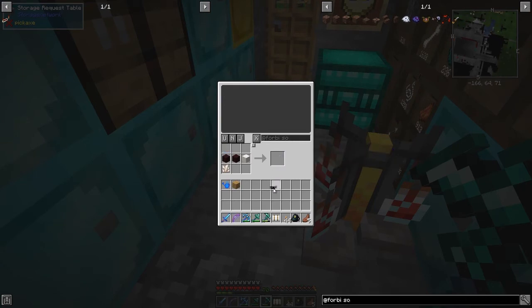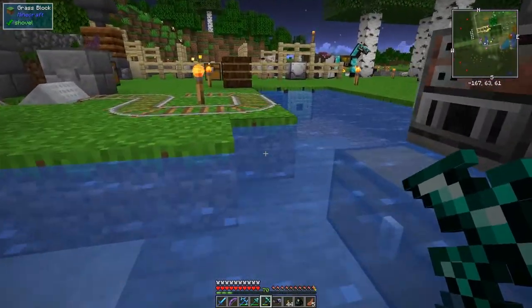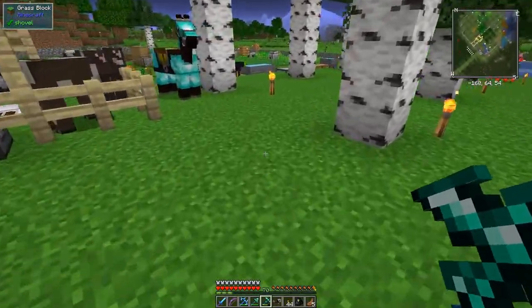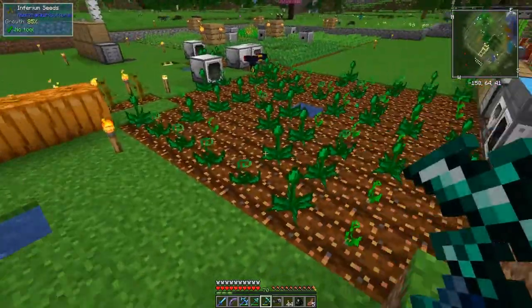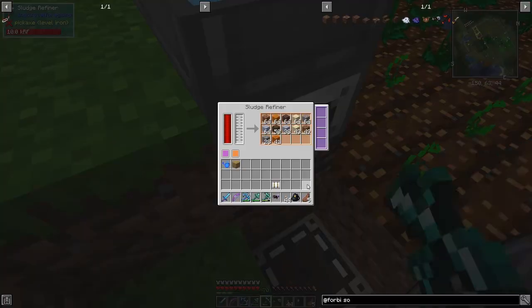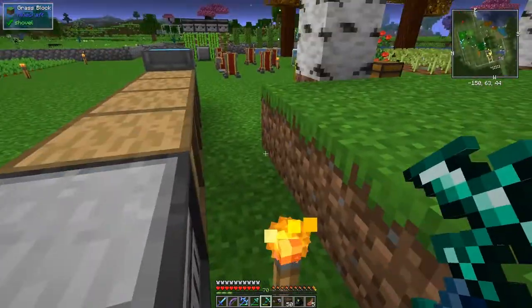To use the soul extractor you right-click some soul sand. I have been getting soul sand from the sludge processes, so let's go and have a look at that. At the same time we can have a look at my new upgraded farms.